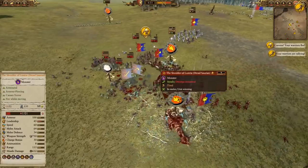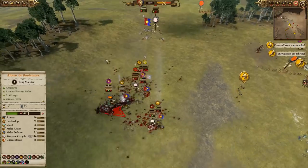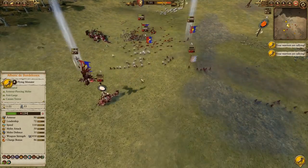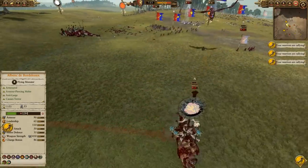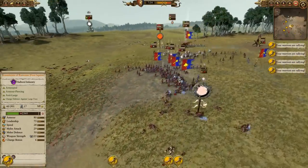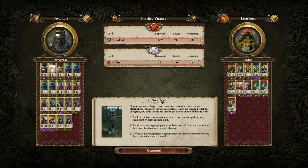The Shredder actually does come in and do some really good damage, but the Beast Slayers, once again holding out with that Grail Relic — very important. Albrecht comes back and finishes off the Shredder of Lustria, and that'll be game. Very well played to Hadris, big thanks for the practice games. I definitely think Bretonnia requires some more looking at, but I think Gotrek in particular is going to be super, super strong.